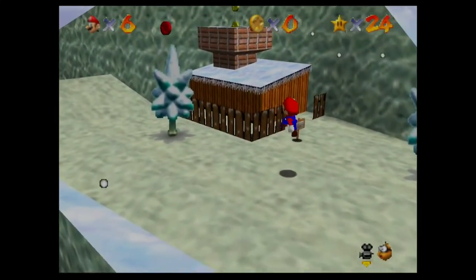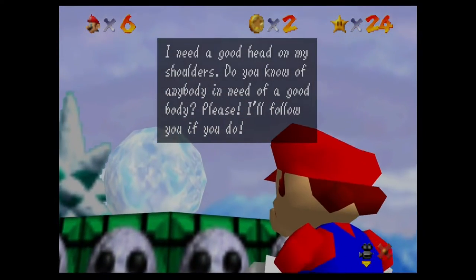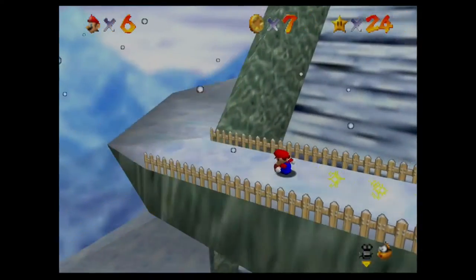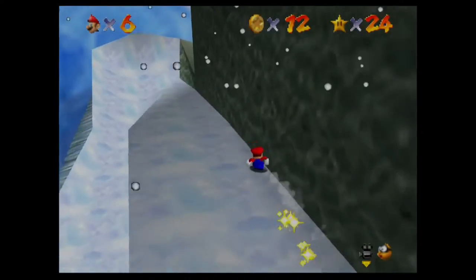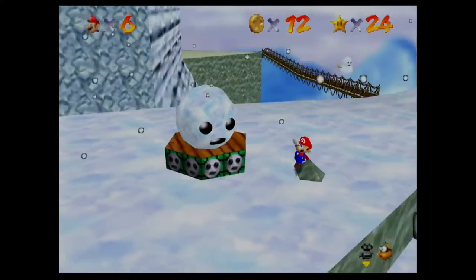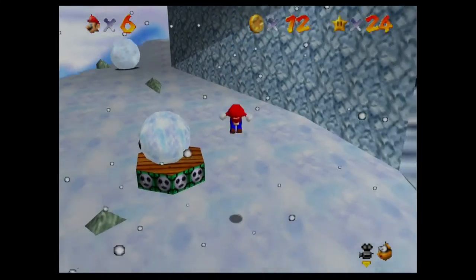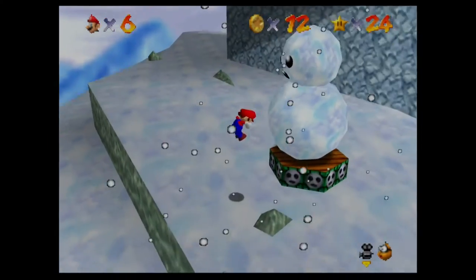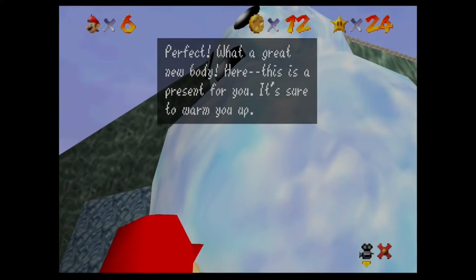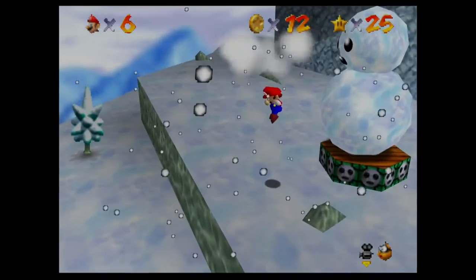Snowman's Lost His Head - this is one where, for some reason, this gave me trouble along with the penguin race one. The snowman says: I need a good head on my shoulders. Do you know of anybody in need of a good body? Please, I'll follow you if you do. So while I'm sliding down here, you just want to bring him down and you don't really want to skip past any parts because if you do something too incorrect, the snow body will just slide past the head. Thankfully we did everything correctly, and he gives us a star - our star number 25.